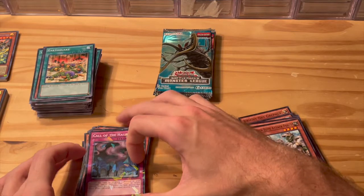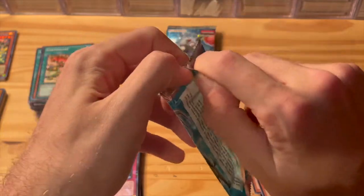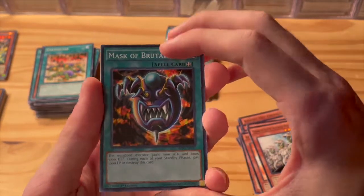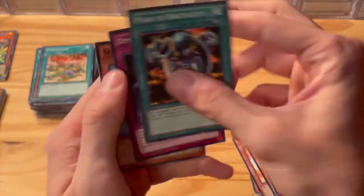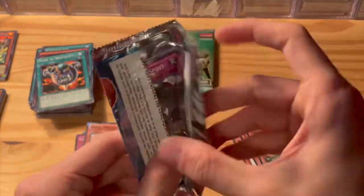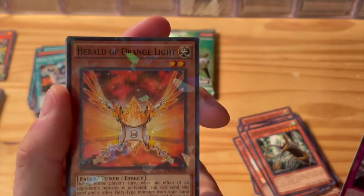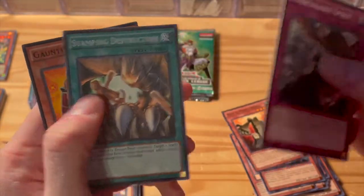Some pretty cool ones we've seen throughout the years. Pharaoh's Servant has the old ultra rare version, and as a shatter foil it's pretty cool — really good card you can play with. Mask of Brutality, Cyber Phoenix, Cross Sword Beetle, Dimension Gate, Sea Koala. Unbreakable Spirit. Herald of Orange Light as the shatter foil rare — very nice! That is a good and pretty valuable card. Koa'ki Meiru Wall, Stamping Destruction.